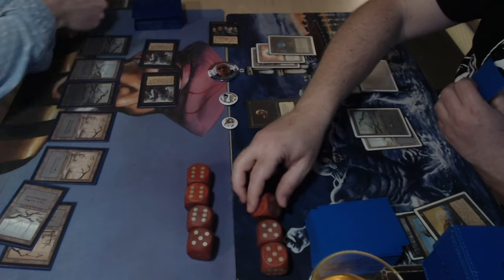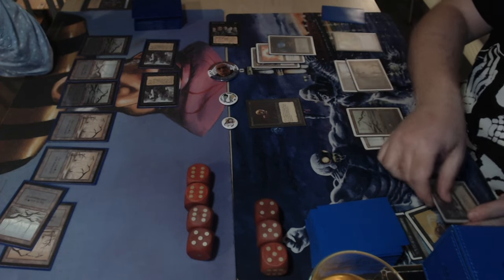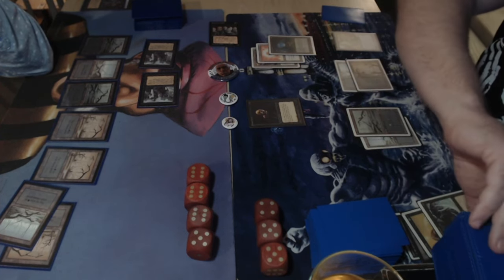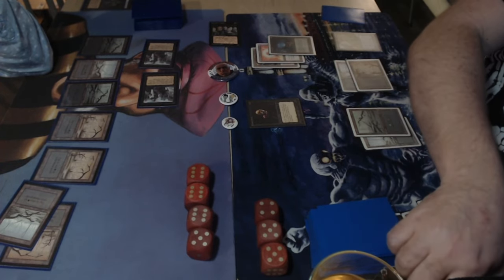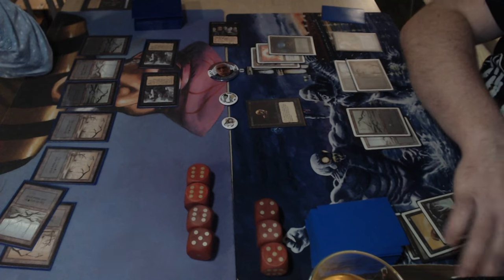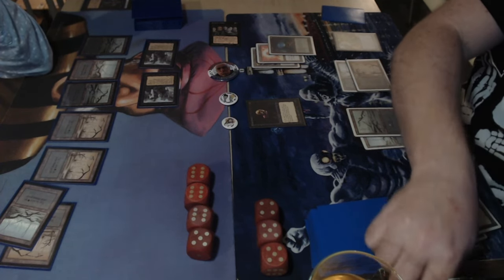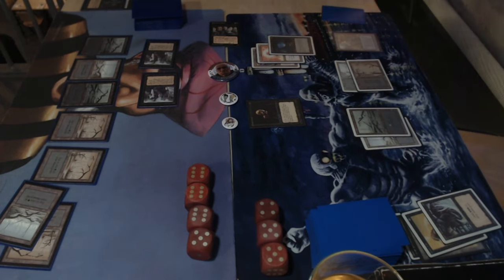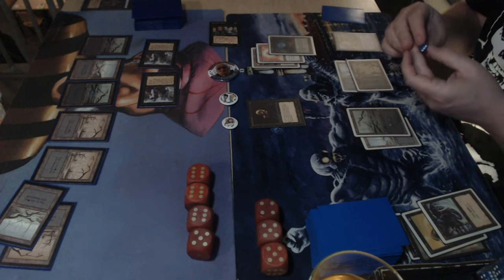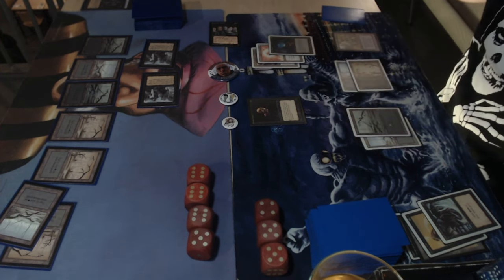Tapping a black — dark ritual! What is he going to do with all that mana? Three black mana in the pool from dark ritual, then tapping one more black — four black in the pool. There's a drain life. Gaining life is a nice bonus — drain life is a really strong card. Unlike fireball, drain life requires black mana to maximize, which is why it's seen less often.